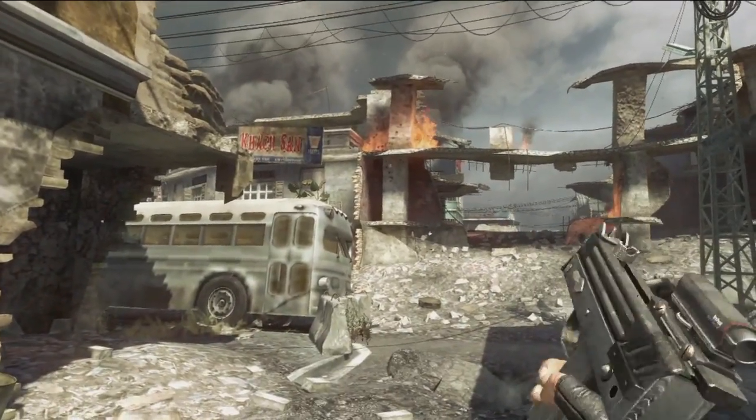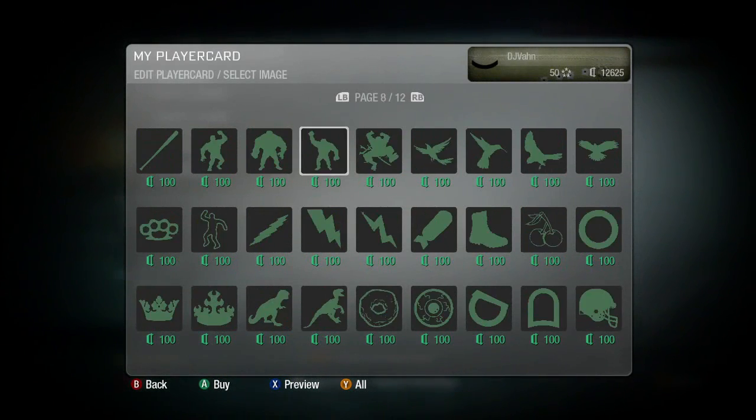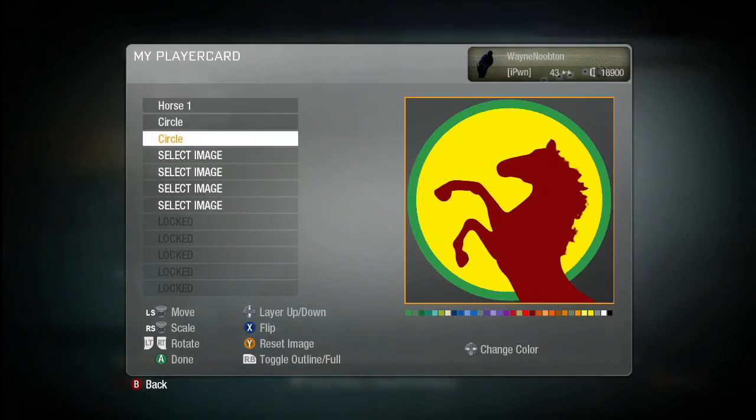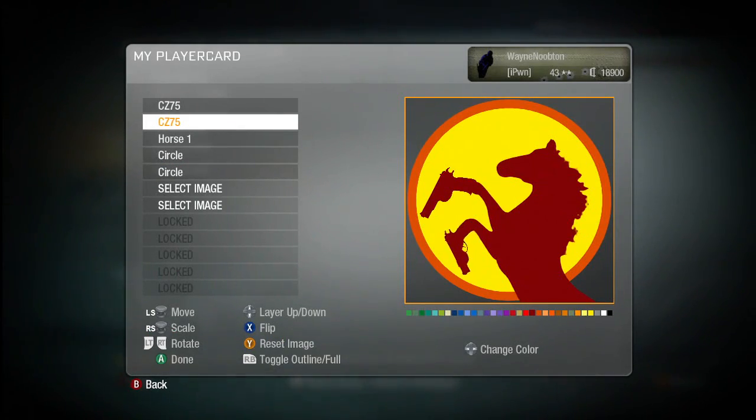There are 40-plus weapons in Create-A-Class inside of Black Ops, and all of them have some level of customization. The emblem editor can be as simple or as complex as you want to make it. A player might choose just one icon that they like to represent them, and that keeps it very simple. But for somebody who's got particular creative or artistic skills, they can create some pretty advanced-looking images.